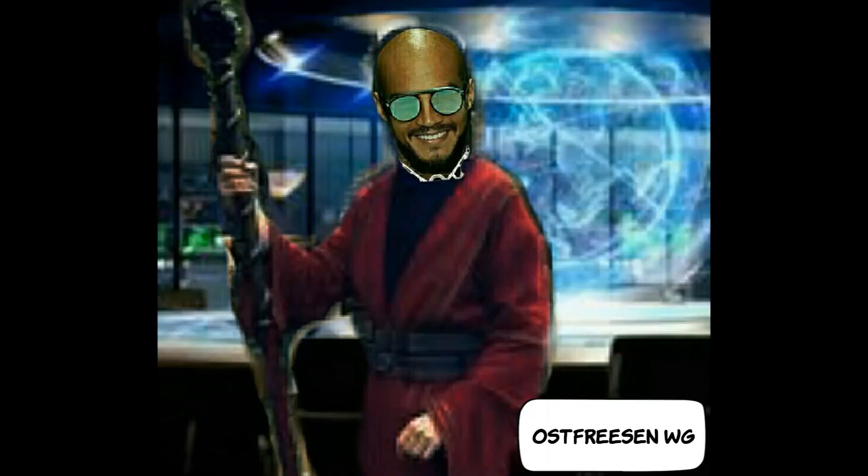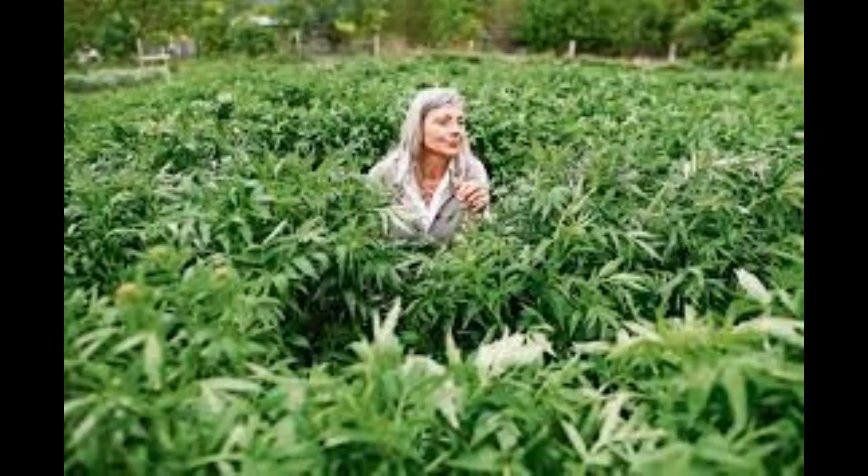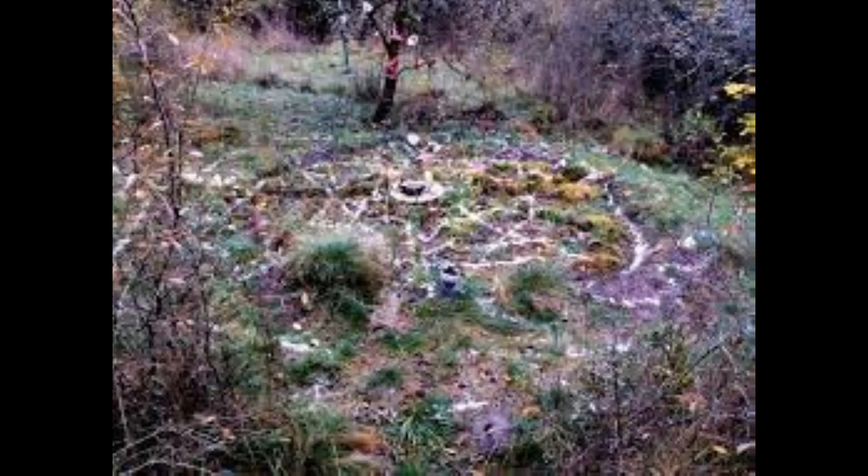Alle Pflanzen und ihre Düfte sind bestimmten Planeten zugeordnet. Es gibt hervorragende Bücher, welche Kräuter ihr für welche Rituale verwenden könnt. Wenn ihr mehr darüber erfahren wollt, schreibt es unten in die Kommentare. Wenn ihr selber Kräuter pflücken gehen wollt, nehmt als erstes Kontakt zu dem Spirit der Pflanze auf. Bittet den Spirit um die Eigenschaften der Pflanze und dass ihr sie pflücken oder schneiden dürft. Und ihr müsst eine Opfergabe als Dank für die Pflanze dalassen.